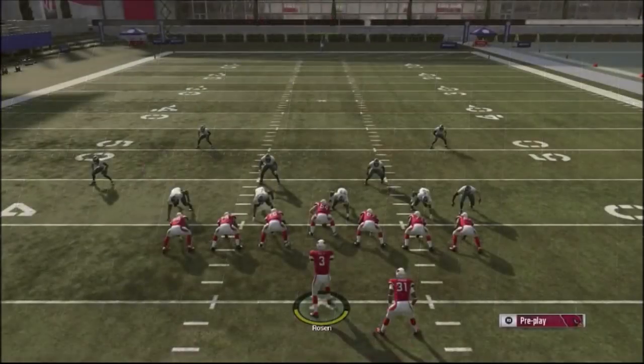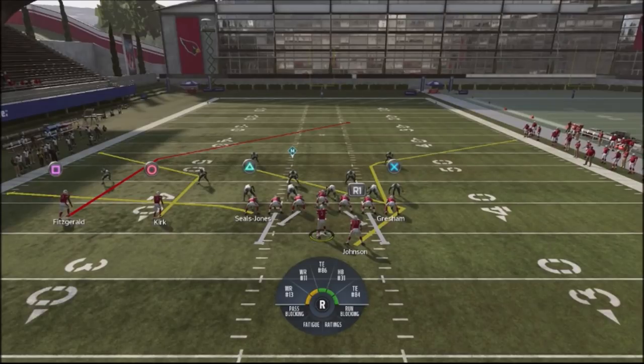Running against random zone Cover 2, I don't know if they're hard flats, soft flats, or soft squats, so I have to make reads after the snap. The way we're going to read this play stock is: our reads are going to be Seals, Jones, and Kirk as the first read. They pretty much can't get locked up by a Cover 2 shell.